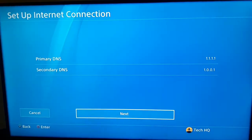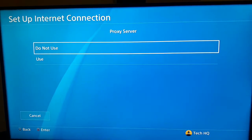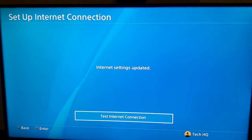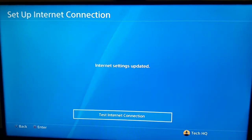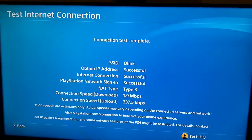Select Next. For MTU settings, select Automatic, and for Proxy Server, select Do Not Use. Then test your internet connection and wait a few minutes.